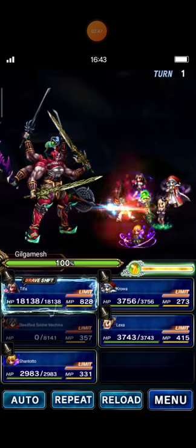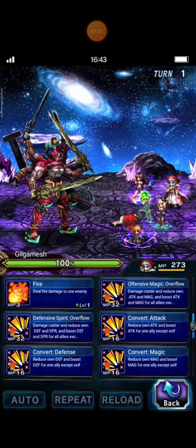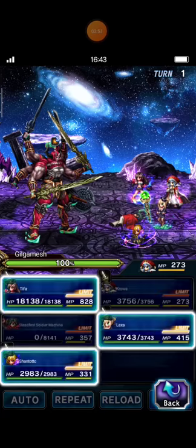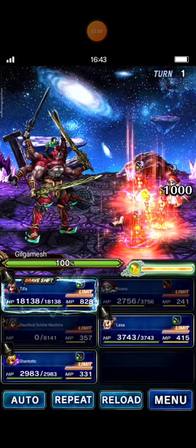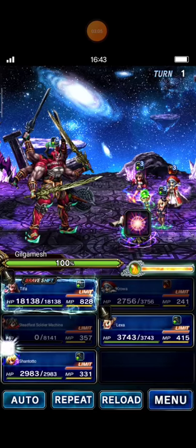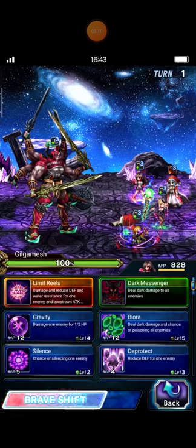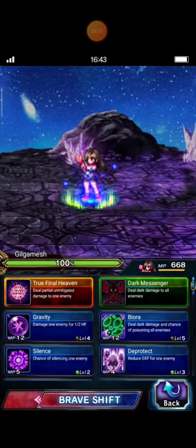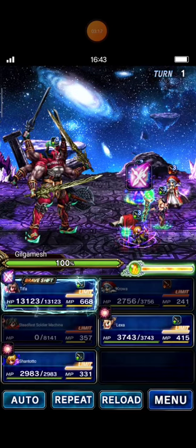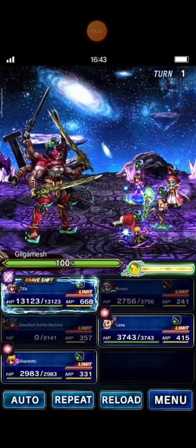To fully fill the LB gauge of all allies. And Croa uses offensive magic overflow to boost attack and magic to all allies. Santoto and LESA create 10 chains by casting Dual Tornado. Tifa, in her Brave Shift form, casts a limit burst. So, here is our finishing move.